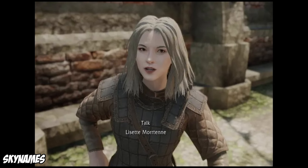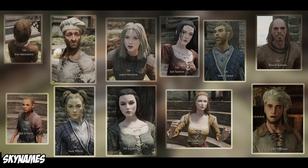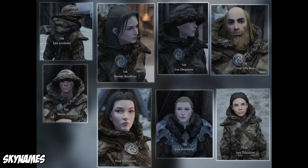Sky Names gives all vanilla NPCs last names. This ranges from family names, to titles, to where they're from. It's especially useful for races that don't tend to have last names, like Redguards and Orcs. Just a little slice of immersion. Goes well with NPC Name Distributor, which adds names to generic NPCs. It also has a patch to make sure they don't double up. And that mod goes well with another mod later on.